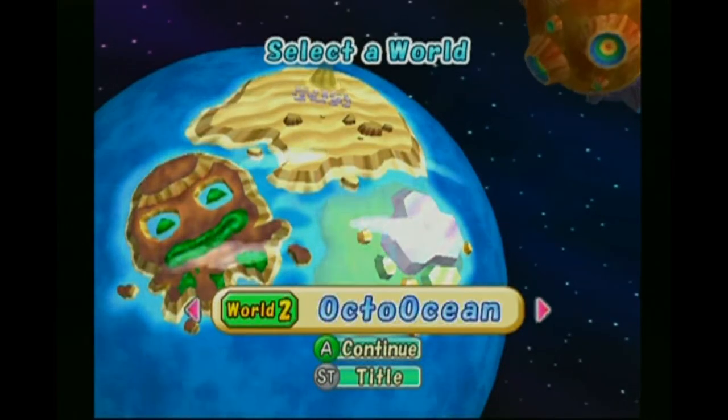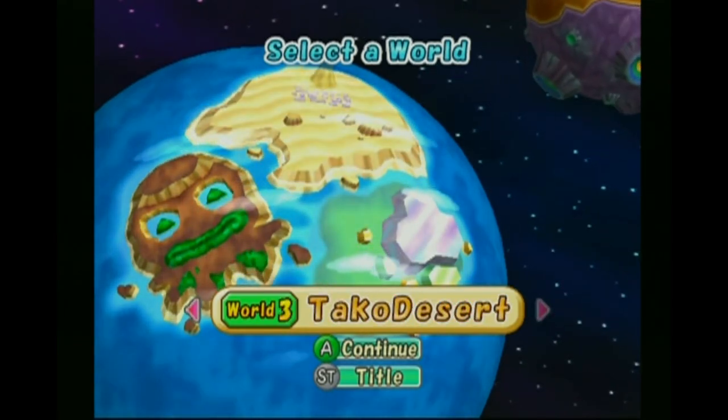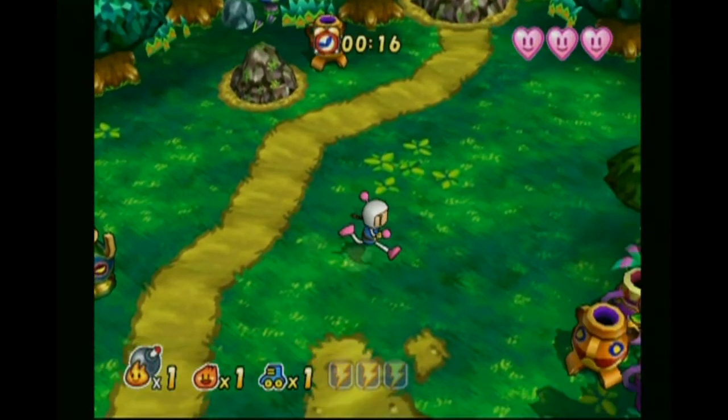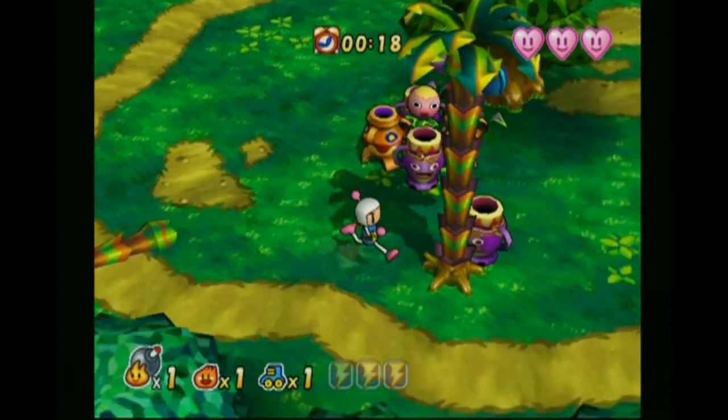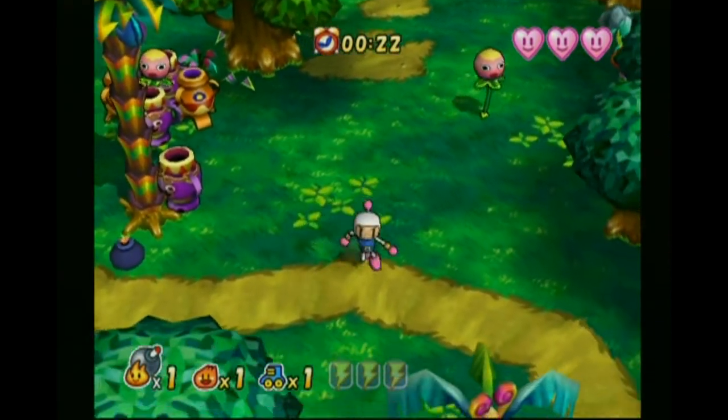Starting out, you get your choice of three worlds to choose from — your typical water, desert, and grassy worlds, all a fairly typical selection for a game like this. Starting the game though, you notice Bomberman moves pretty slow and he can only drop one bomb at a time, because you need to pick up power-ups for him.